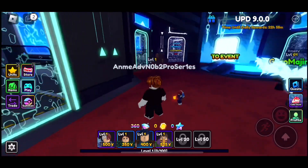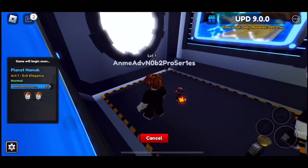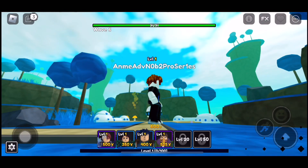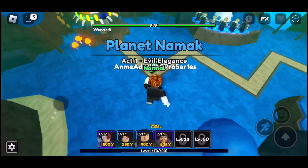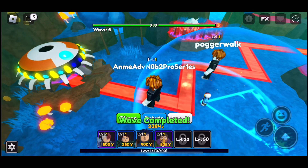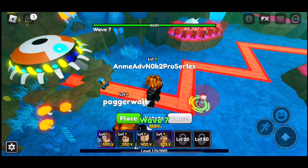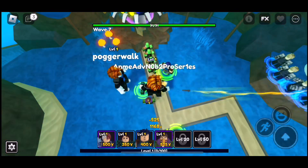So first things first, everyone does it — we gotta go to the story mode. That's right here, my friend PoggerWalk. I'm going to call him PoggerWalk. And of course the first one we got here, we're going to have to place down some units and defend. We're going to place a Todoroki right over here and slow him down. It's going to be quite easy — maybe, I hope so.